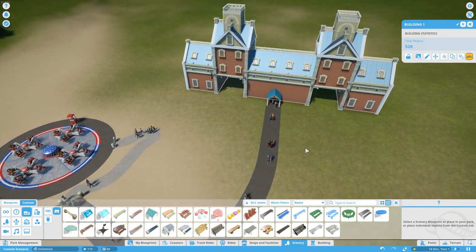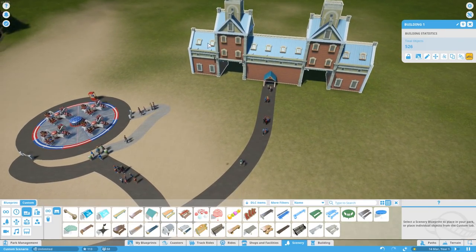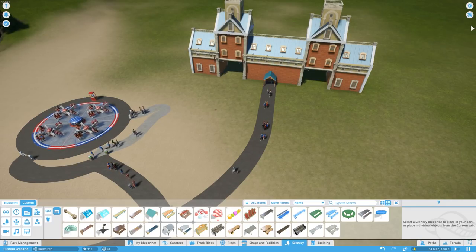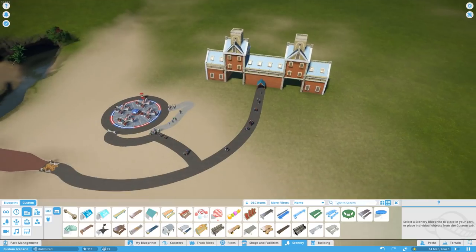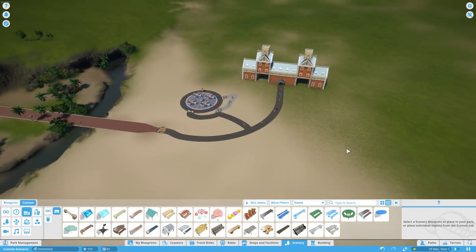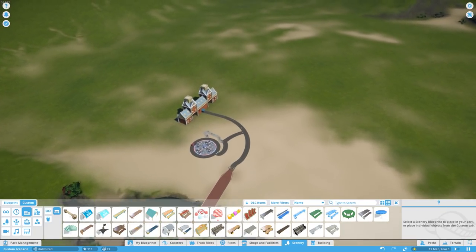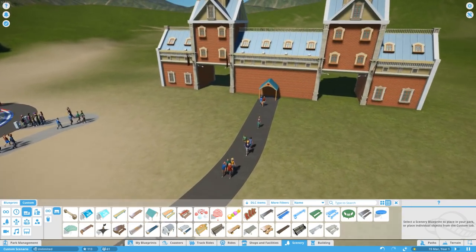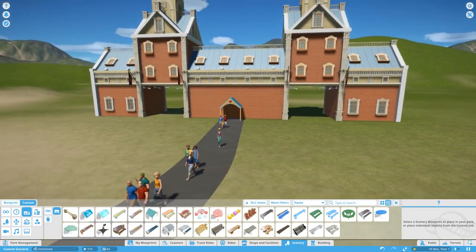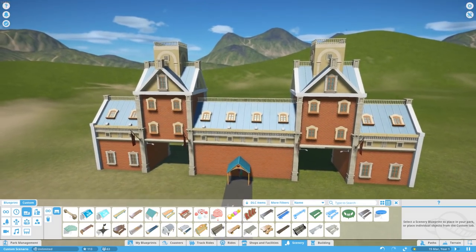Not just hotels — you're going to be able to make monorail stations that people can come in from. Like I said in my update video, you could make people turn up out of a spaceship; you could build a whole Mars planet with a spaceship that people come down from inside. It's going to be really great options on that one. But there's a quick idea of how to build a hotel in the game.